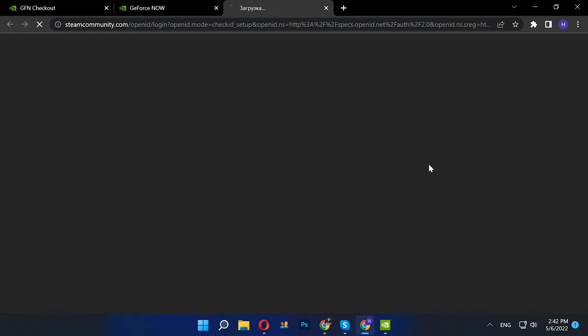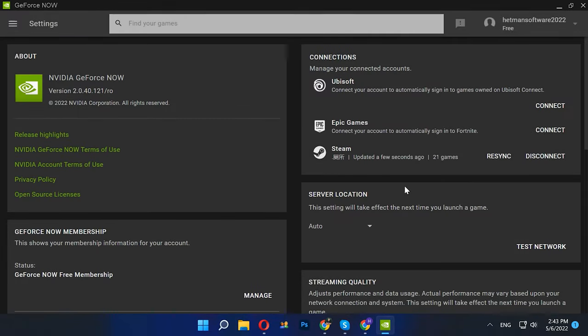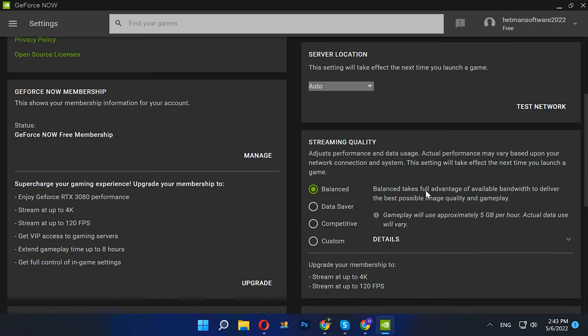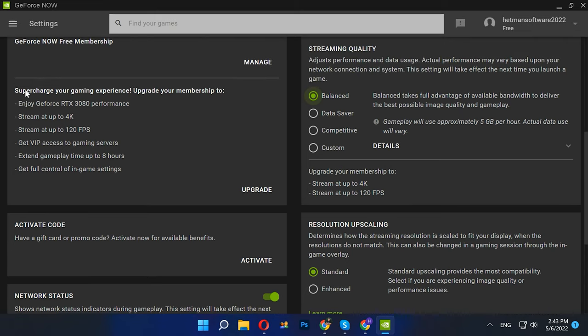Almost all popular titles like Dota or CS:GO are free. Click on the Connect button. Even if you don't have a Steam account yet, you can create one absolutely free of charge. Enter your account data. After your Steam account is connected, you can choose server location — we recommend using the auto setting. Remember that using this cloud service requires a good and stable internet connection, preferably a cable connection. You can also choose the streaming quality, which is where you decide what you want in terms of picture and data traffic.